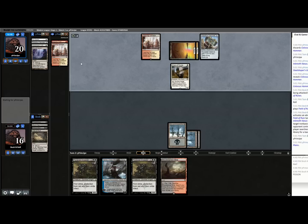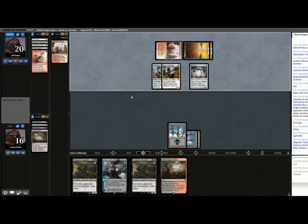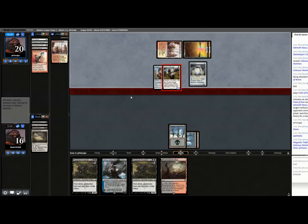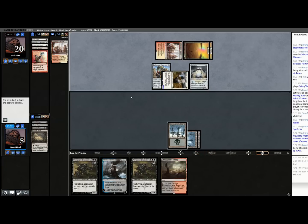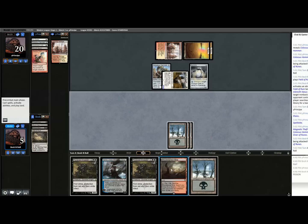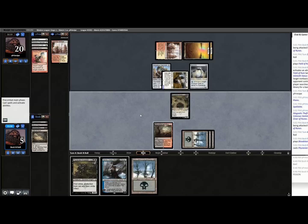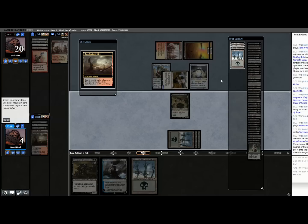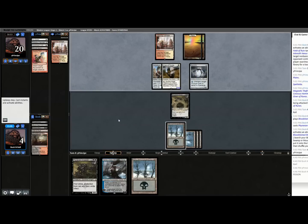I was going to say they should probably put the Hammer on Spellskite. I have a blocker. So if they find a way to move the Hammer on Spellskite, I'm done. If they just brick a little bit, we have a chance. I need them to brick until I find a removal spell, basically. This game has turned out pretty cool — the clash of the memes.